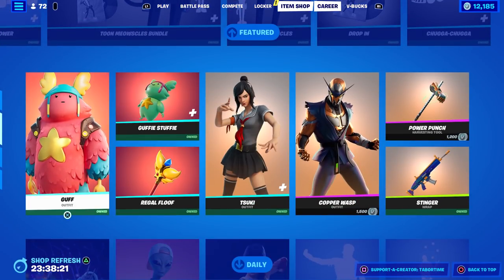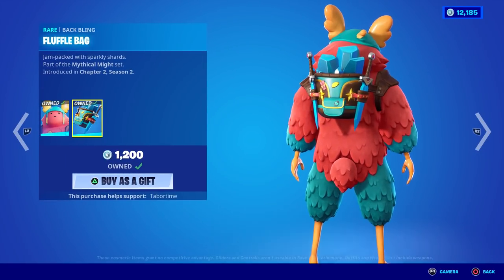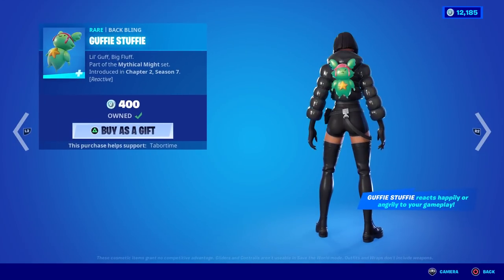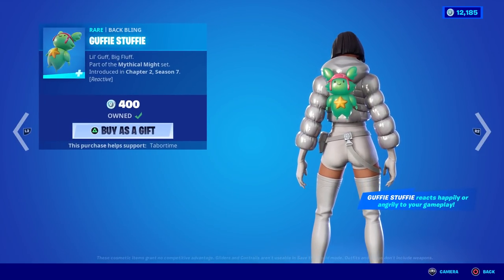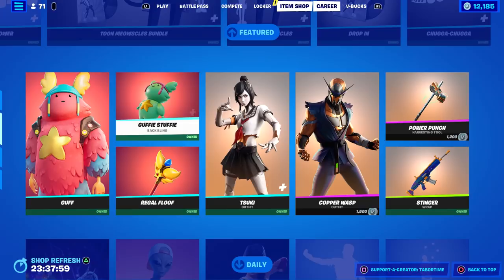Guff is back, plus Guffy Stuffy. Guff is just okay — he comes back every now and again. He's a thicker character so not a lot of people like him. He's got a cool Legend of Zelda-like back bling. But more importantly and more impressively is the Guffy Stuffy — you can run this on anybody because it's not all big, and it's reactive. He's got a silly face and an angry face. I love it, super cool.